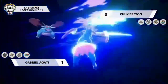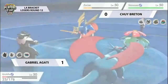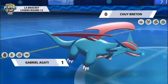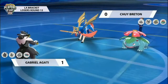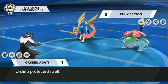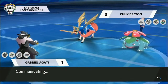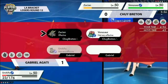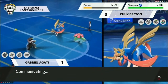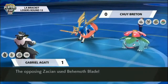Urshifu goes for Detect, Zacian goes for Behemoth Blade down onto that opposing Salamence — really wants to make sure it protects Venusaur from taking any of those Dual Wingbeats. And that's exactly what it's able to do, so Venusaur is going to be protected a little more going into the next turn. It goes for Sludge Bomb though, not going to find its mark thanks to the Protect, but Urshifu is again in that same precarious situation — it can only really target one opposing Pokémon, and Chewy has two left on the field.